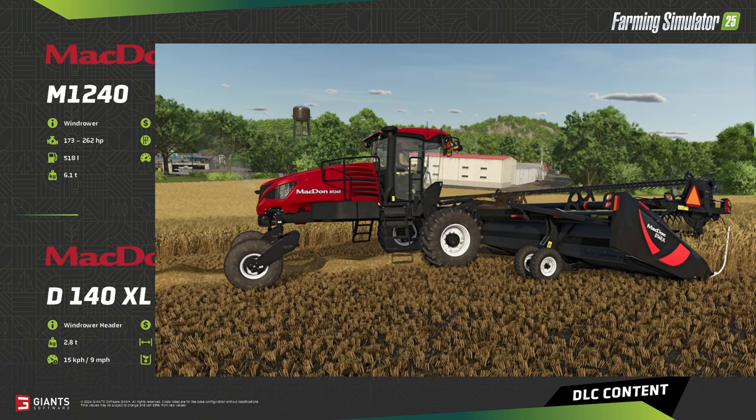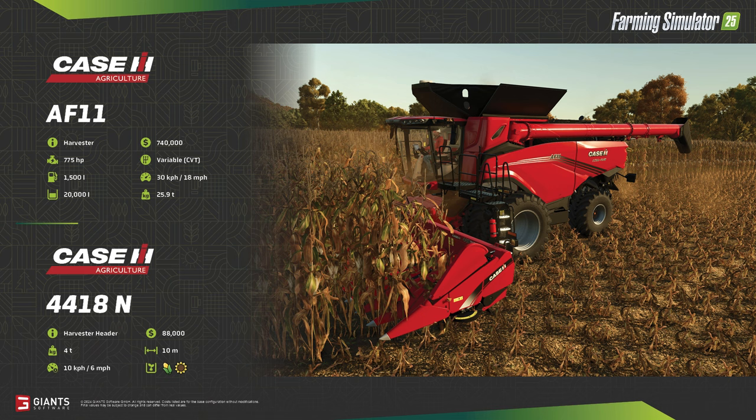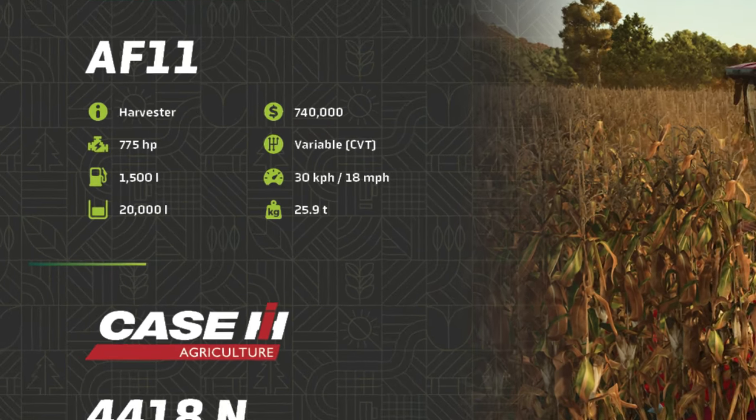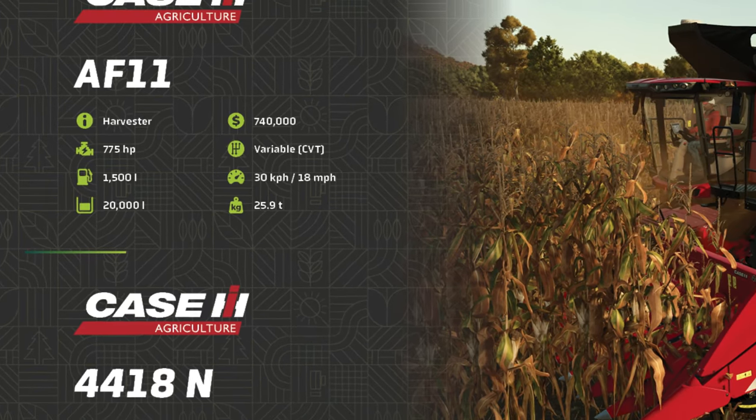That is the MacDon M1240 Swather with the D140XL Draper Header. The next piece of equipment is the Case IH AF-11 Combine Harvester. It is a $740,000 machine pushing out 775 horsepower through a variable CVT transmission. It can carry 1,500 litres of diesel, so you'd be able to run through the field for quite some time. Road speed is 30 kilometres per hour, or 18 miles per hour. Storage capacity in the hopper is 20,000 litres, with no apparent configuration options for different hopper types.